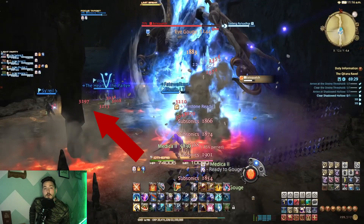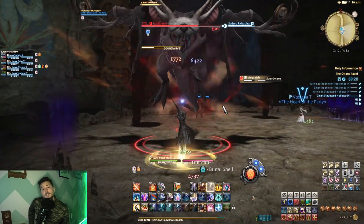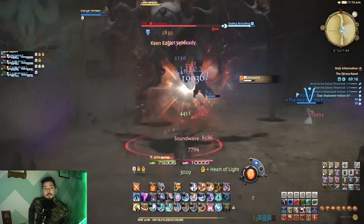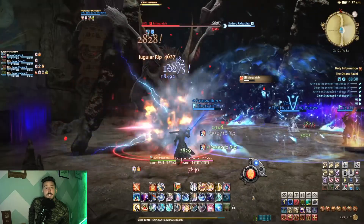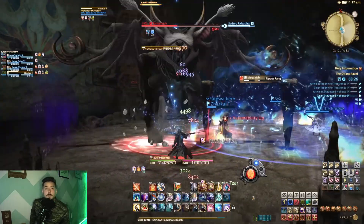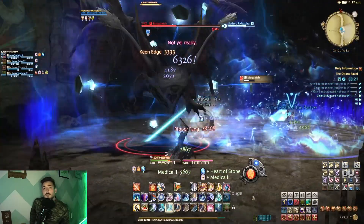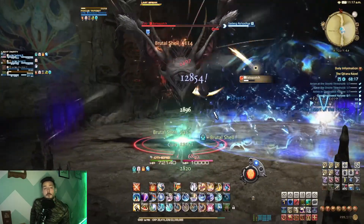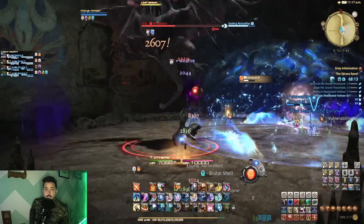Two of these AoEs will result in tall stone pillars. Five seconds after Subsonics has finished, the boss will do his AoE Soundwave again. When he finishes Soundwave, these two pillars will shake and fall to the ground, dealing high damage to anyone caught underneath and applying vulnerability. Make sure you are paying attention to where these pillars are falling and get out of the way. Five seconds after Soundwave drops the pillars, he will do his tank buster Ripperfang again, and 10 seconds after that he will repeat the cycle of Subsonics, Soundwave, and Ripperfang until he has died.